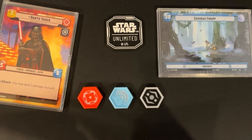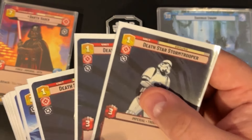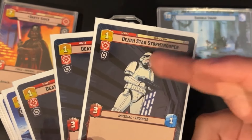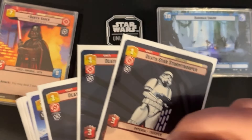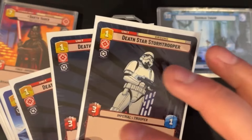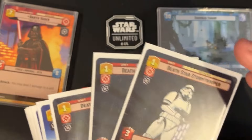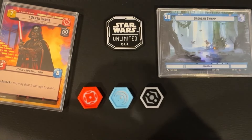Starting with ground units, we have a playset of Death Star Stormtrooper. This is good for turn one — it's an Imperial unit, so you get a 3/1 body and it activates Darth Vader's ability, so you can start dealing damage to the base on the very first turn.